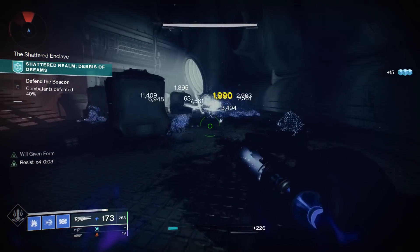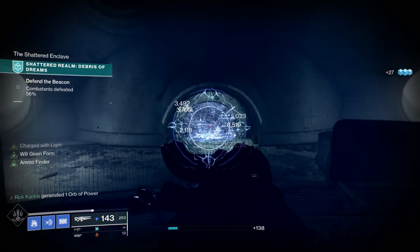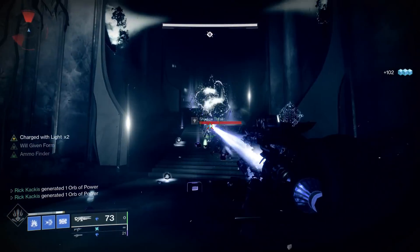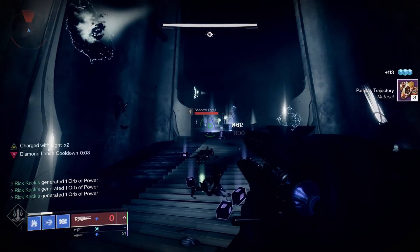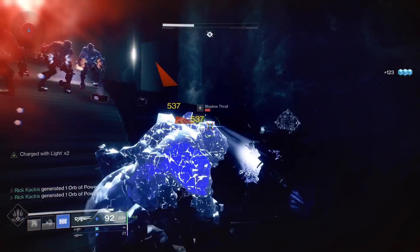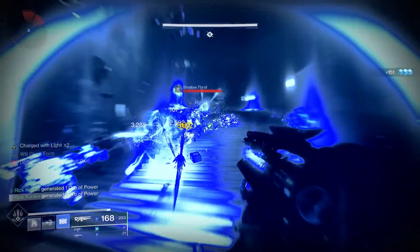When you activate this mode, it takes away about a quarter of your super automatically right away, then it slowly drains over time. Whether or not you're actively shooting, it's going to drain. However, you can still gain super energy by getting kills and picking up masterwork orbs of light from having the catalyst equipped. So what happens if you equip the stasis fragment Whisper of Bonds, which gives you bonus super energy for defeating frozen targets?